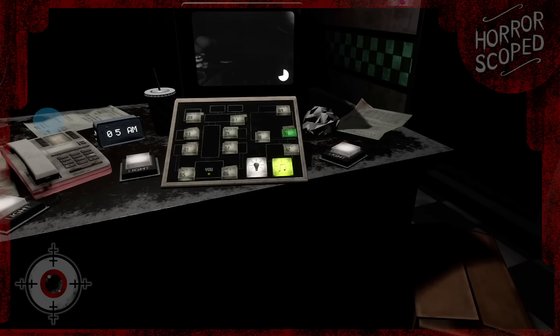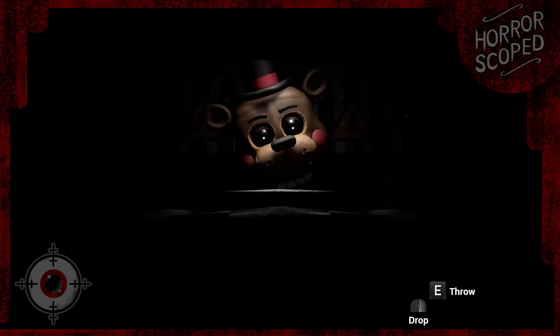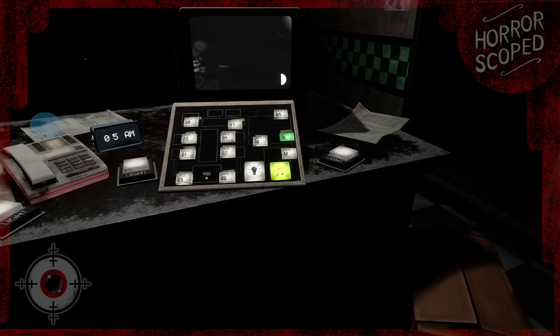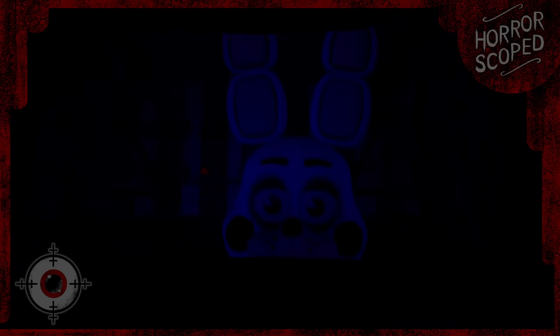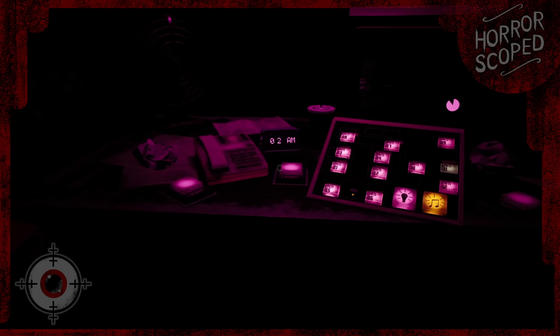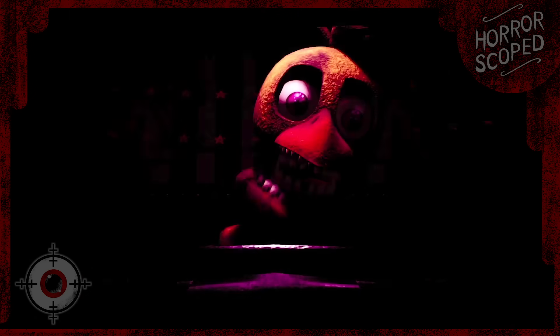If they manage to reach your office, you have to quickly put on your Freddy Fazbear mask in order to trick them into leaving. This does not work on the puppet however, as the only way to prevent them from jump-scaring you is to keep their music box wound. Nights 5 and 6 are blacklight levels, meaning their lighting is entirely different than the first four nights, and the AI are a lot more aggressive. On night 6 the lights change color once more and the rest of the withered animatronics will now be active, resulting in a much more challenging night.